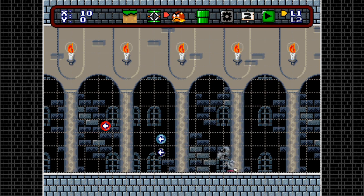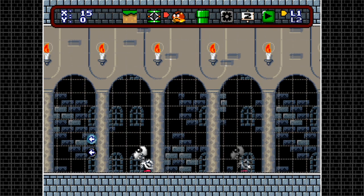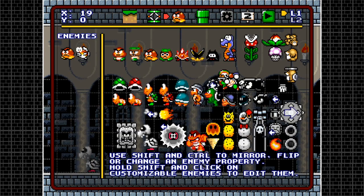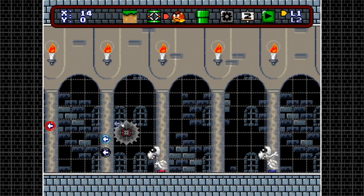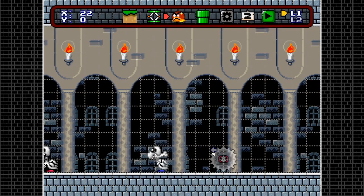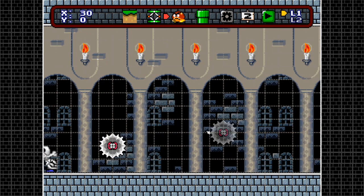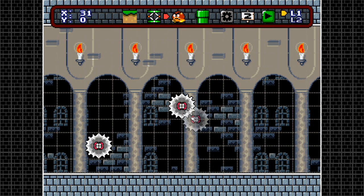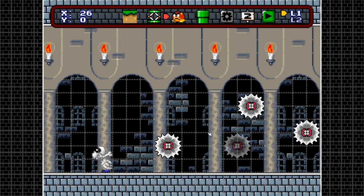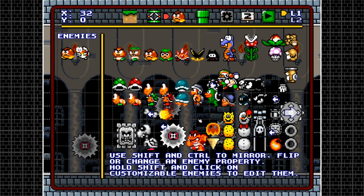Next enemy is the Dry Bones. Hit left control to flip direction, and left shift turns it into a bone-throwing Dry Bones that actually throws bones. Next are the Grinders. Hit control to flip directions — right or left. If you hit shift you can make them static; they don't move even if placed mid-air, which makes for some really cool spin-jump challenges like you see in many kaizo levels.